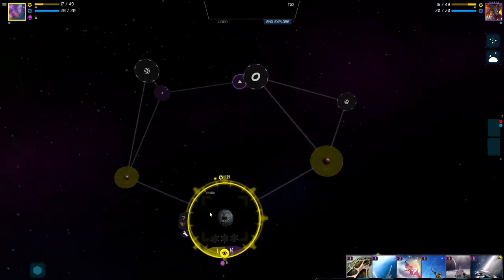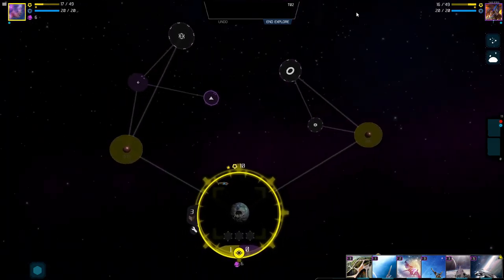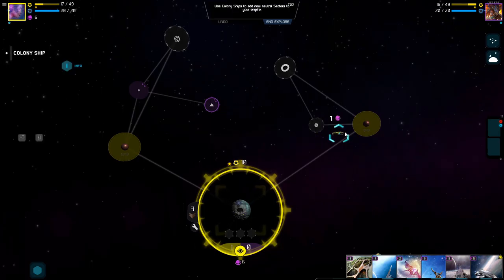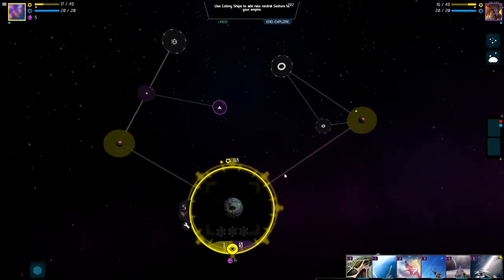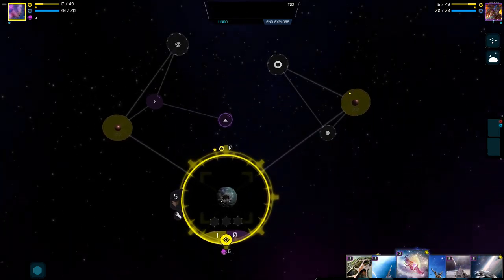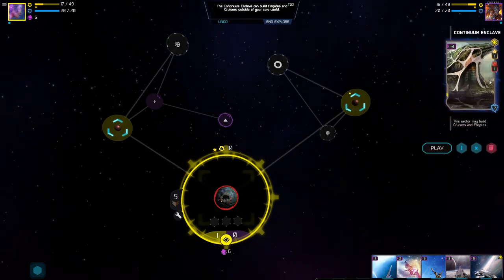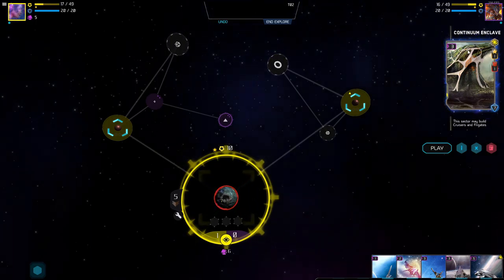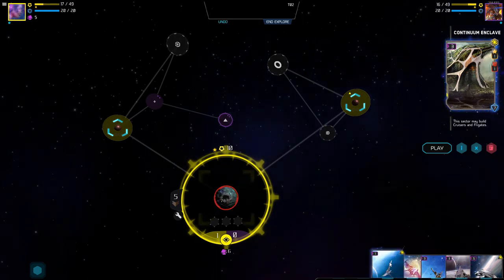Since they're not connected over here, they won't be able to reach these other sectors, so it might be a good safe place to send some stuff. I'm going to head this one over this way — he has to go here first before he can go up and do other things. While we're here, let's build some kind of attack ship. Let's see what our cards look like. Continuum Enclave — this sector may build cruisers and frigates.